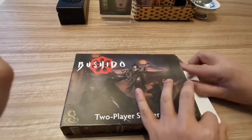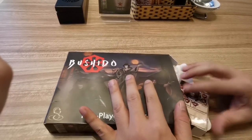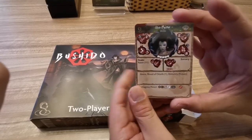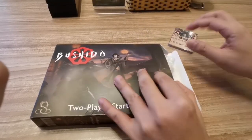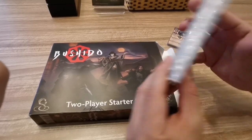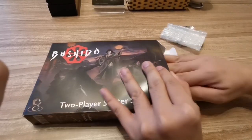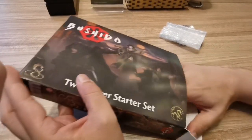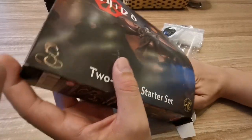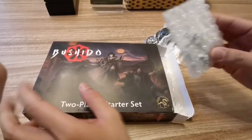Let's see what we have inside. We have the cards for all the models in the new format. Here are the models for Prefecture in bubble wrap, and the models for the Ito clan should be here somewhere. These are the bases, which of course you will need.